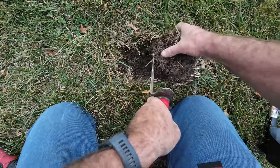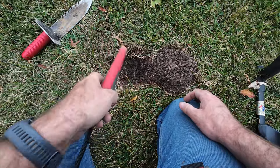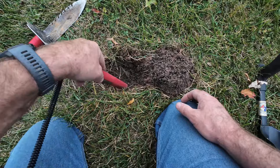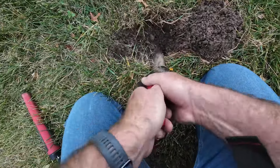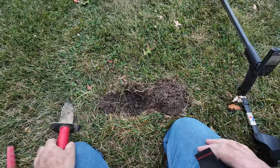I'm sure I can adjust the sensitivity on that pinpointer, I just don't know how. It says I was spot on, directly in the bottom of the hole. Now what do we got here?